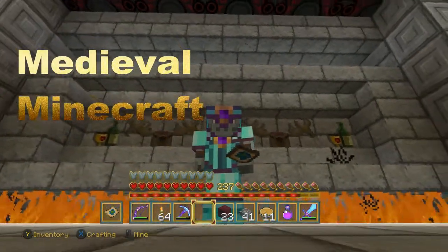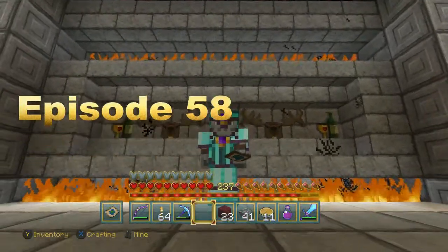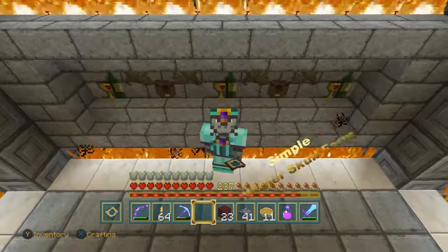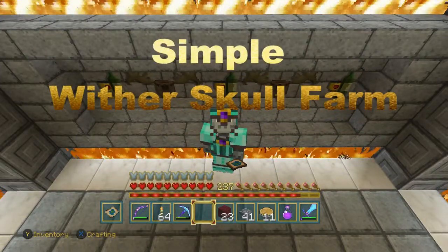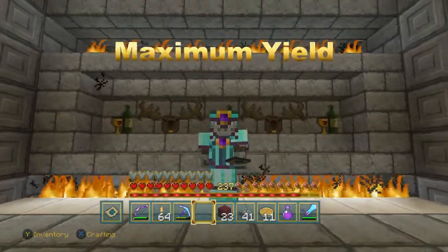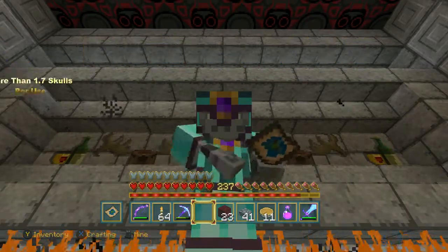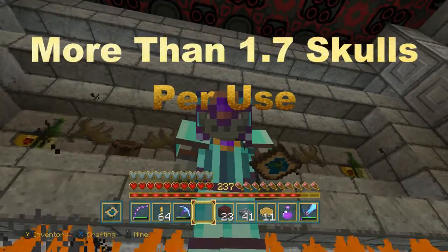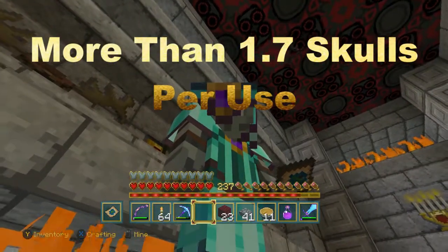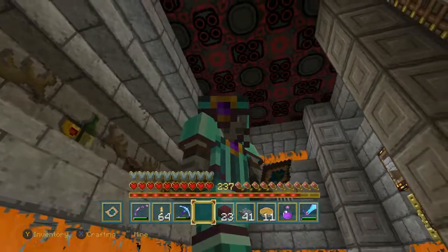Welcome, Minecrafters, to Minimal Minecraft episode 58. In this episode, we are going to look at a really simple wither skull farm. What's amazing about this farm is it results in the maximum number of wither skulls we can get per session. We're going to be able to get 1.7 wither skulls every time we use this, and each use only takes about 30 seconds of in-game time.